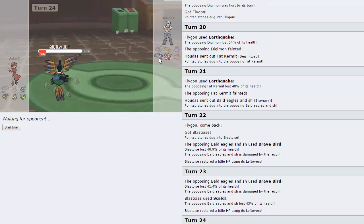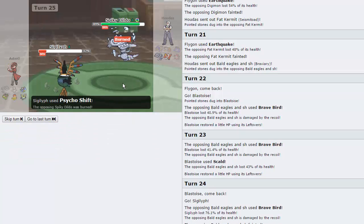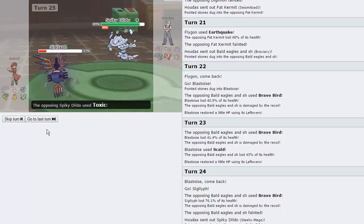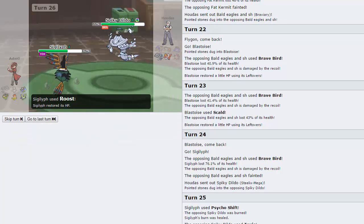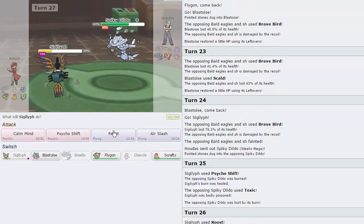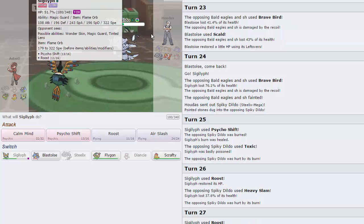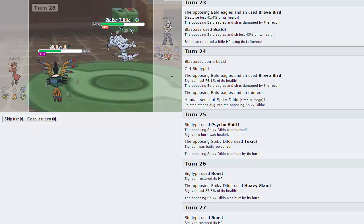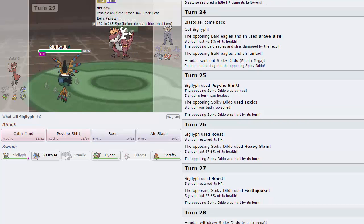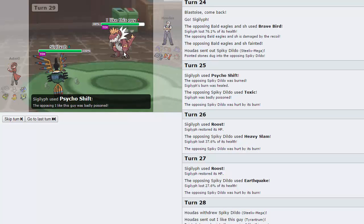I actually lived that, which means his Steelix can't come in — it has to be his Tyrantrum. But he actually chooses to go Steelix, so I'm going to Psycho Shift my Burn onto him, basically rendering it useless. He goes for Toxic for no apparent reason. Going for Roost — if he wants to switch into Tyrantrum that's fine, it's crippled and just setup fodder. He goes for Rock Polish — okay, that's a little bit of an issue, but he is toxic'd so it's not a big deal.